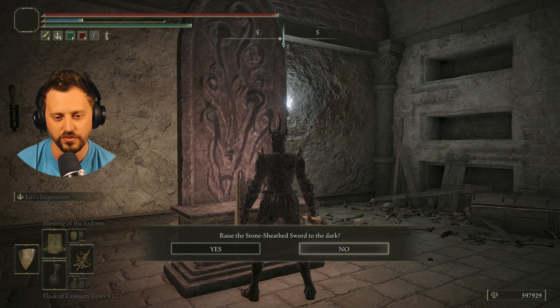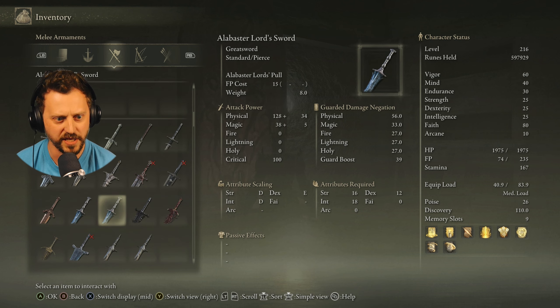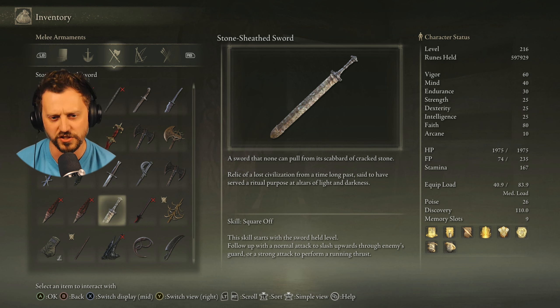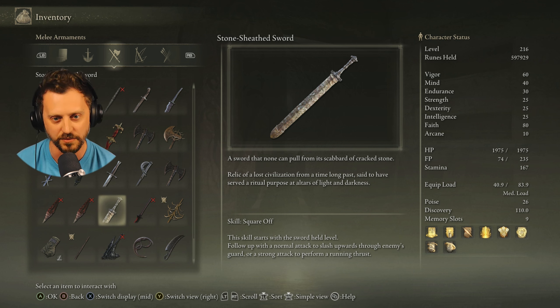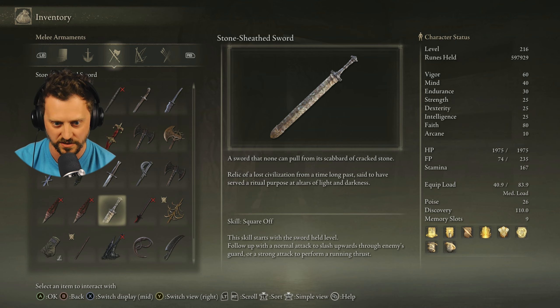Raise the stone-sheathed sword to the dark. At some point I received a stone-sheathed sword — I remember this, I got it from the area I couldn't get into very well. Someone on Discord told me I was supposed to throw fire pots and awaken a furnace column to get in there, but I stumbled upon a back spot instead. This is the sword I got there — a sword that none can pull from its scabbard of crack stone.